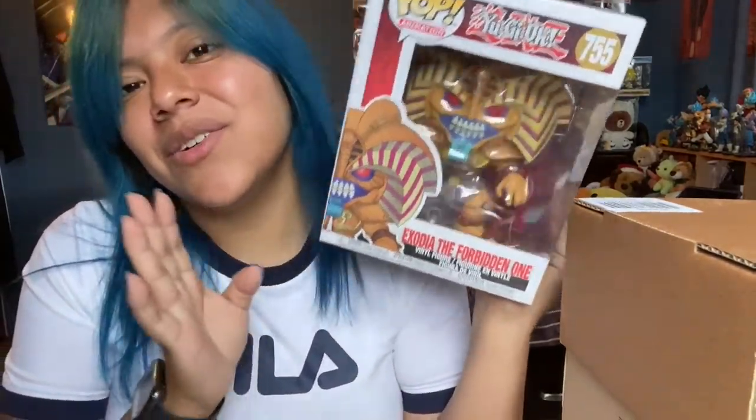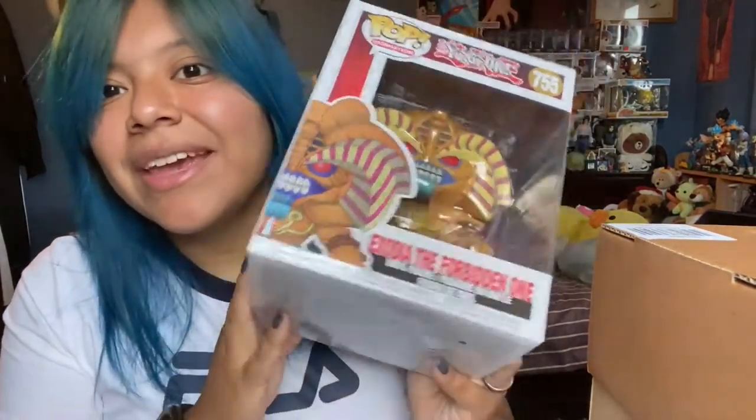This one is supposed to come with Yugi Moto, Yami Yugi, Pegasus, Joey, Red Eyes, and Exodia. Apparently there is Slifer the Sky Dragon that came out, and Obelisk the Tormentor too. I haven't seen the Winged Dragon of Ra, but I know it's going to come out soon. I tried to get my hands on Slifer the Sky Dragon, but Box Lunch and Hot Topic were like yeah, we don't have it right now. But we're going to keep this Yugi Funko Pop collection alive — so I got Exodia, and I also have my Dark Magician, Kaiba, Yami, Blue Eyes, and Dark Magician Girl open.